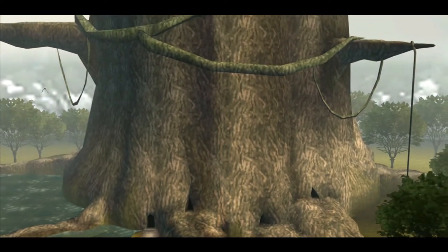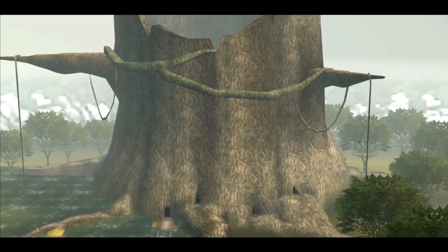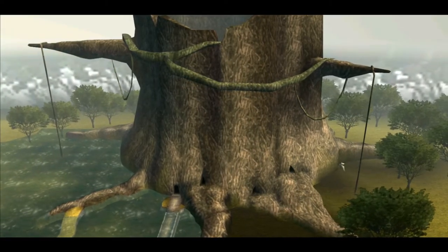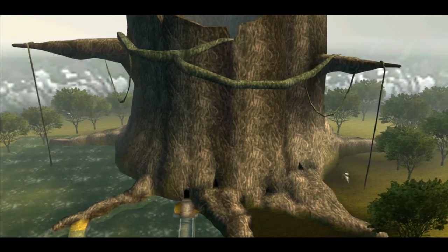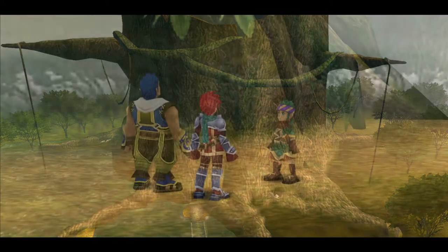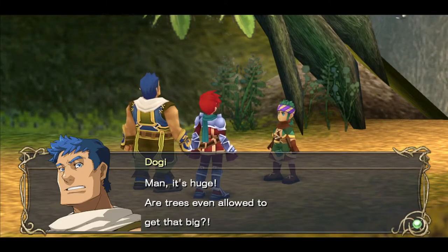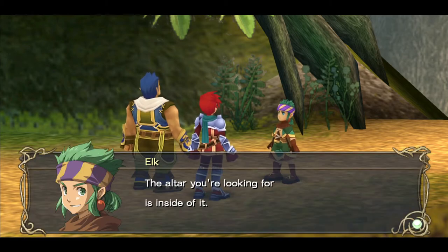Just put a mustache and some eyebrows on it and you have a pretty good Greek Deku tree mock-up. Looks like it's gotten a little off the top there, though. This is our next dungeon — or honestly, our first formal dungeon. The altar cave was not that big. The ancient tree, and the altar is deep inside of it.